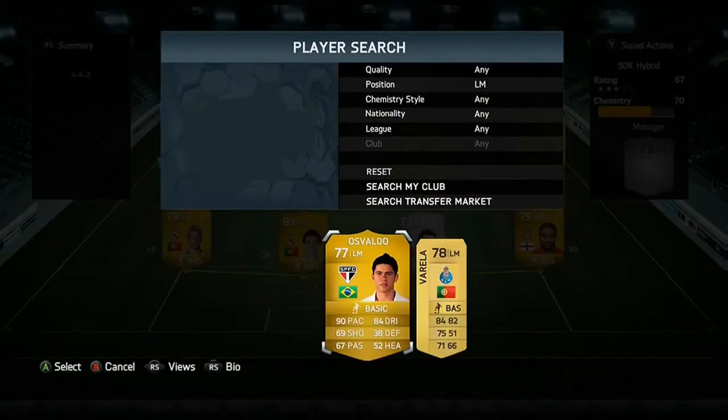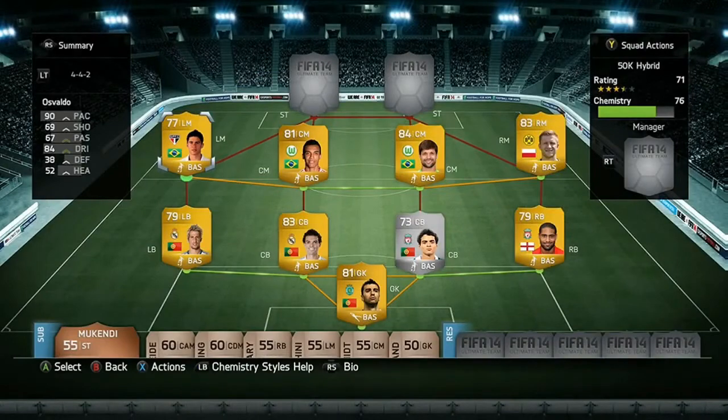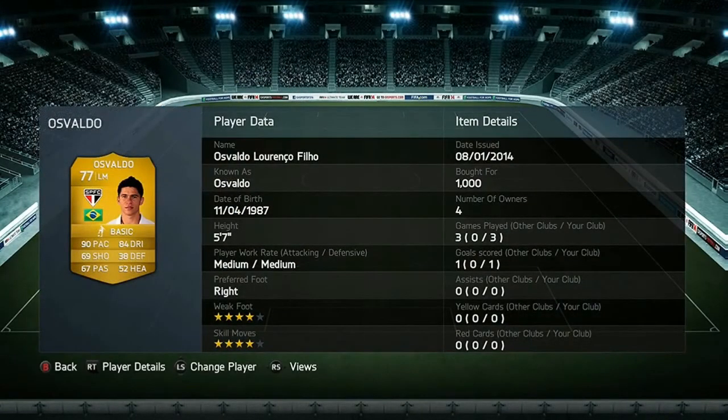For our final midfielder we are in the Liga do Brasil with Osvaldo. Like Błaszczykowski, he is another very quick player and also has pretty high dribbling at 84 rated.